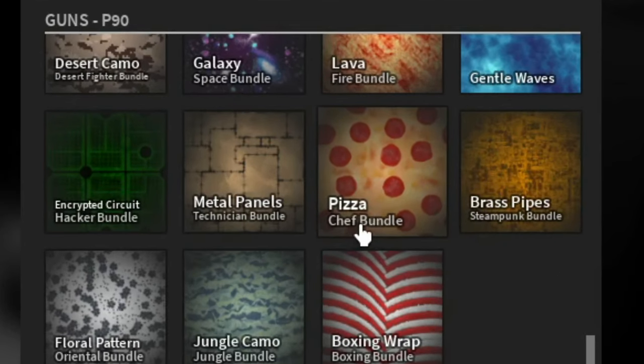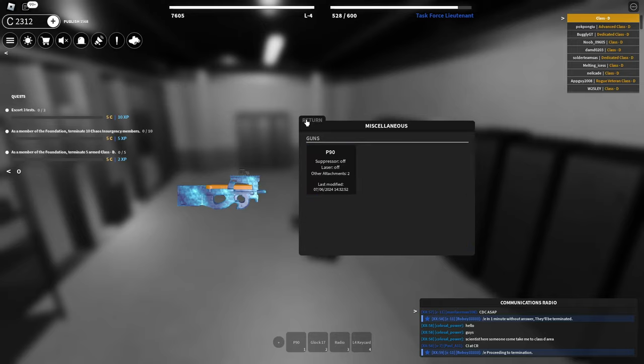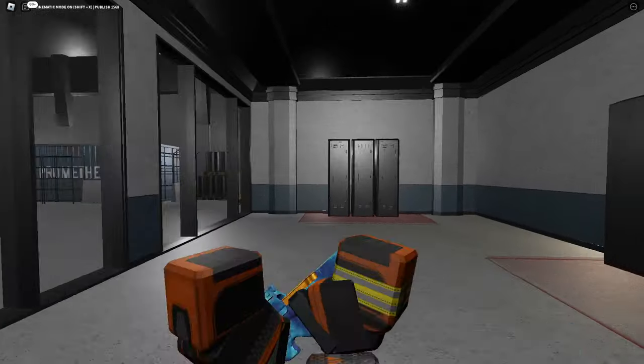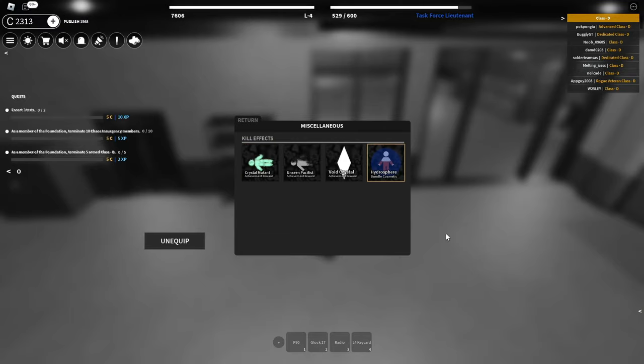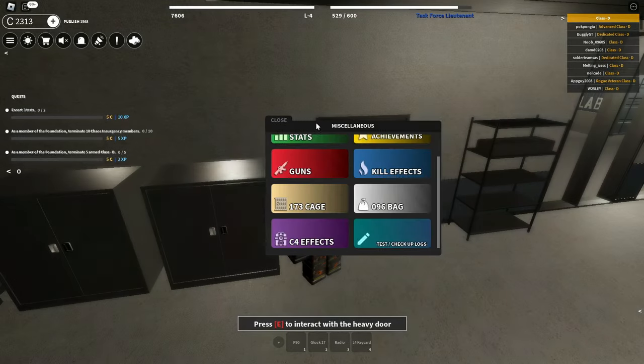There's a chef bundle with a pizza skin! But okay, let's equip this thing — I'm guessing just some water skin. It reminds me of like maybe some ice or something like that, I think it looks okay. Let's go over and see the kill effects — we want to get this one hydrosphere. Same with this cage, let's try to put this oceanic cage on.